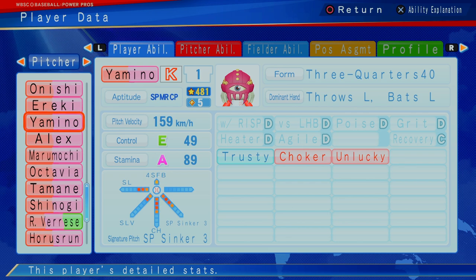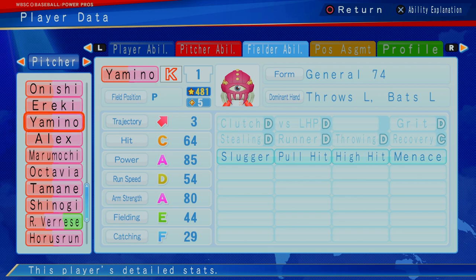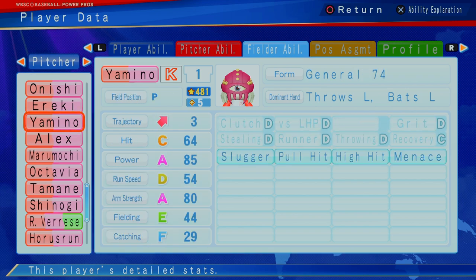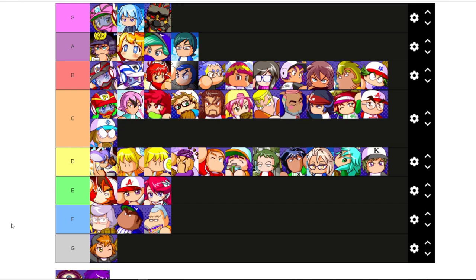Yamino — 481, five star, E control, not great, but great stamina. 159 kilometers per hour, so got some speed. A lefty — two slurve, three slider, level three slider, got a level four changeup and then the level four special sinker, which is kind of like a little vortex ball. Yamino's not bad, but also look at this — A strength, A power. Someone you could probably put in that DH spot to hit. The five cap though — I'm going in between B and C. I'm actually going to go C.